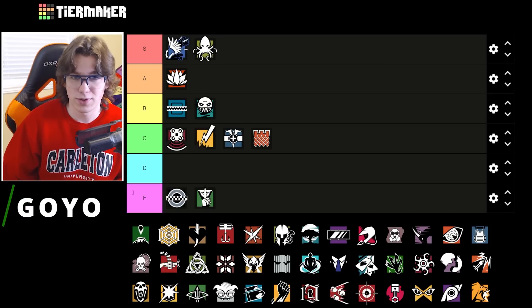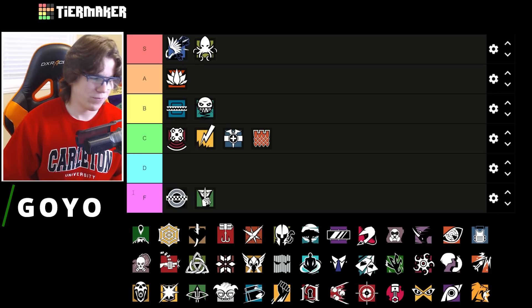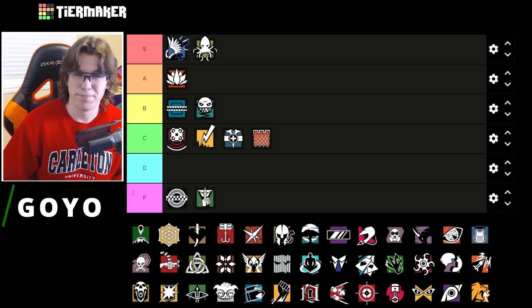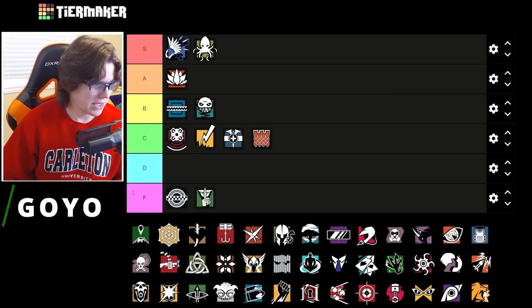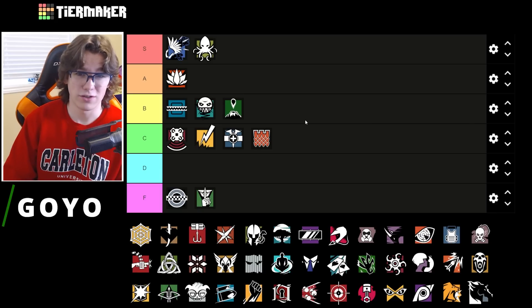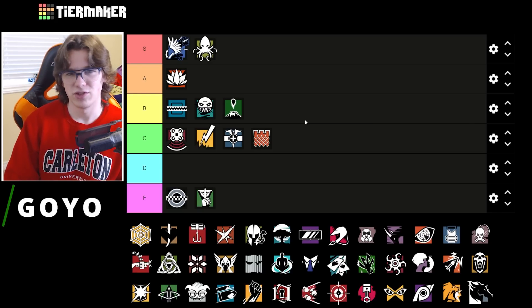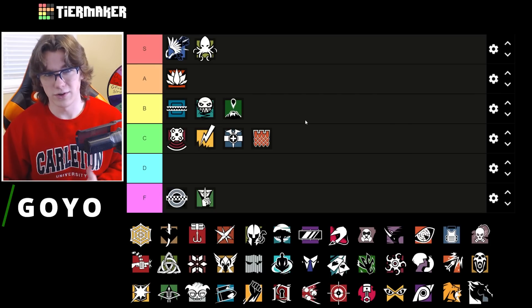Goyo is not a huge fan pick on coastline. There are a lot of angles where attackers can just shoot the shields themselves — if they get up on the hookah rappel they can shoot them at the hookah doorway, on the big window rappel they can shoot the aqua side ones. Goyo is probably only going to be super good on the blue bar, kitchen, and maybe penthouse sites. Overall a weaker pick on this map — low B tier. The Vector and nitro still go hard and he's a three speed, so you can't go totally wrong.